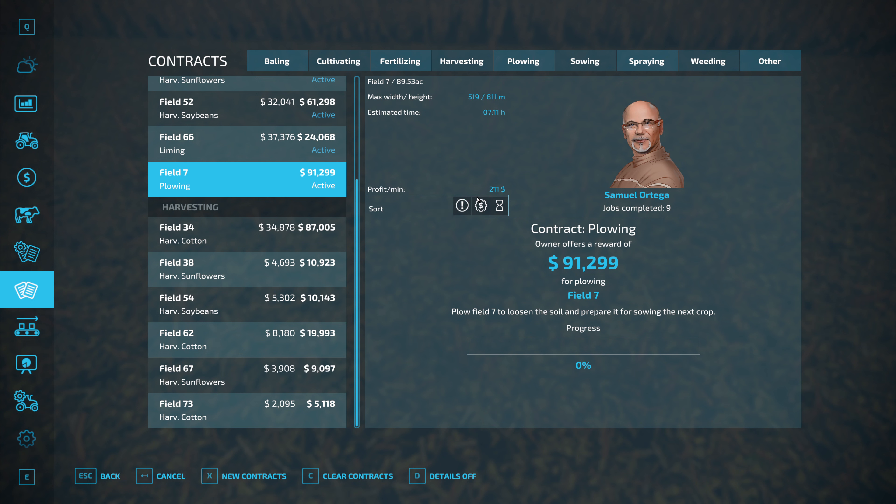Field 25 is at 94% harvesting sunflowers, field 44 is cultivating — we're almost done with that. If I can get field 44 finished, that'll give us the money boost we need. I might just wait for that field to finish, get a little more money, and then go for the Fendt 1167. We could borrow $10,000, but we're almost done with this field, so we'll just wait.